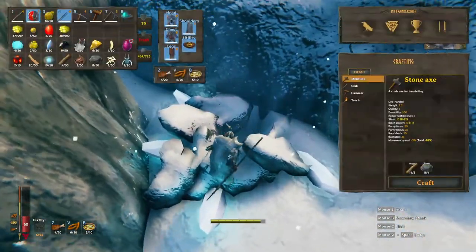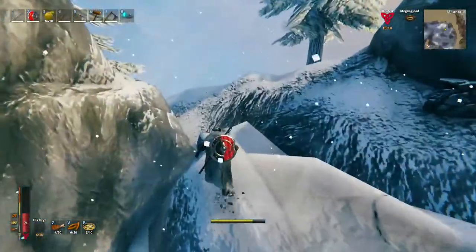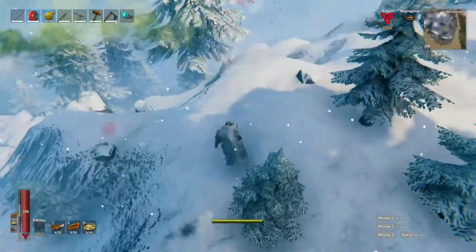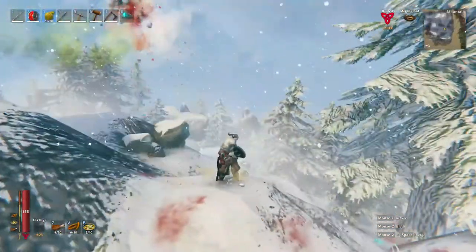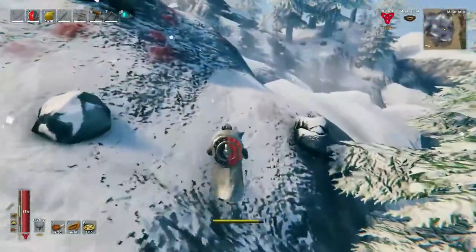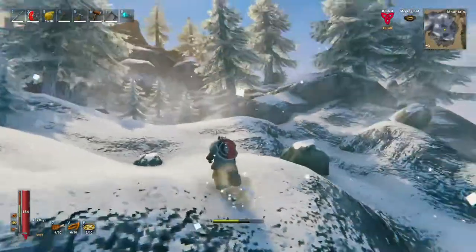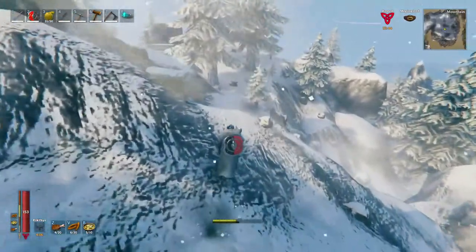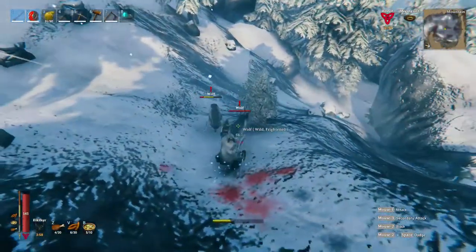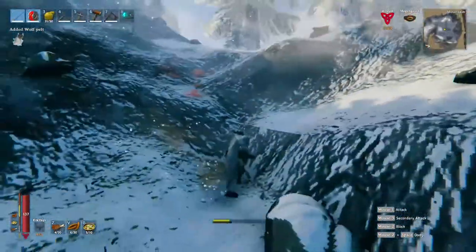There's one egg here — we're going to go ahead and pick it up. We can actually pick up two of these. Let's look around for some more since we're going to be boating out anyway. More Drake Trophy. I think the game knows what you need — if you need it, they don't show up; if you don't need them, they show up. I saw some wolves up here. There they are — both heads! Thank you.